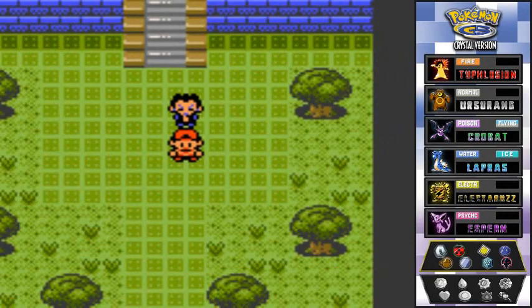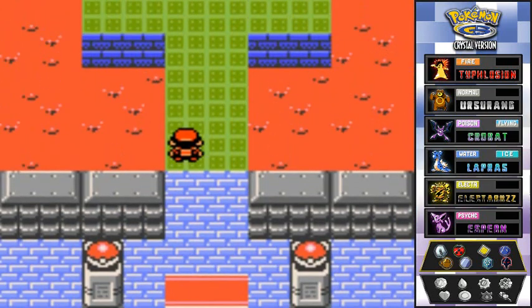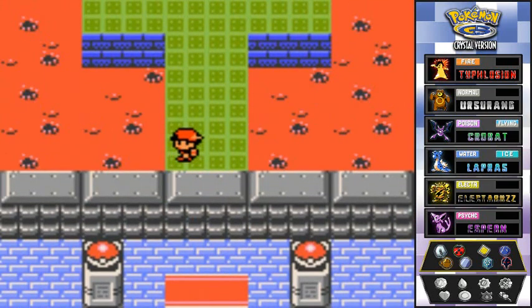What's up guys, it's me your host Draven, and welcome to another episode of our Pokemon Crystal walkthrough. We have another challenge right here for the Elite Four — we defeated Koga, our old friend Koga who gave us a Soul Badge in the Yellow version, and now it is finally time to go up against Bruno. Let's do this, let's finish this guy off.